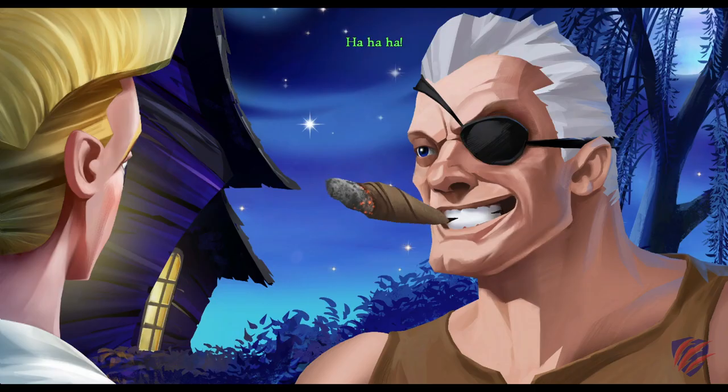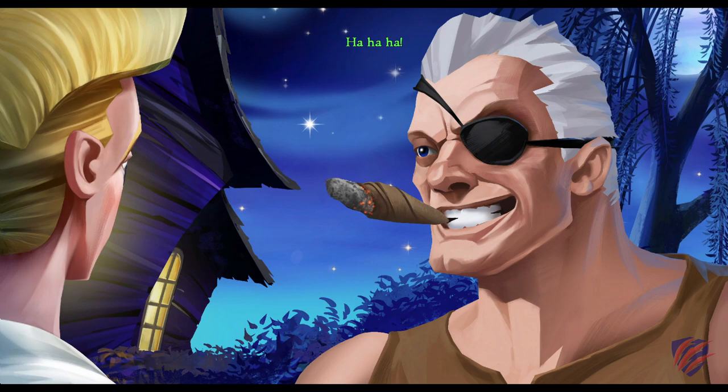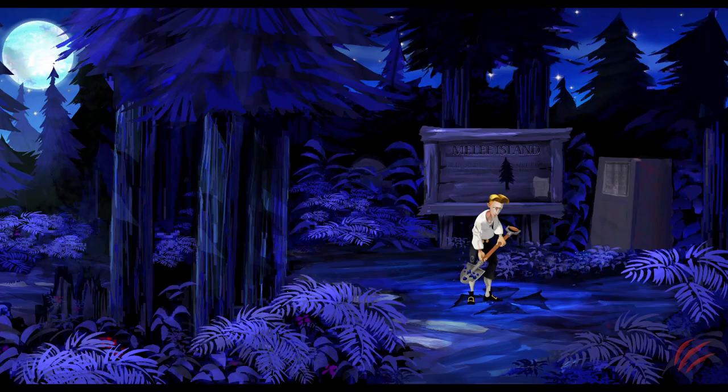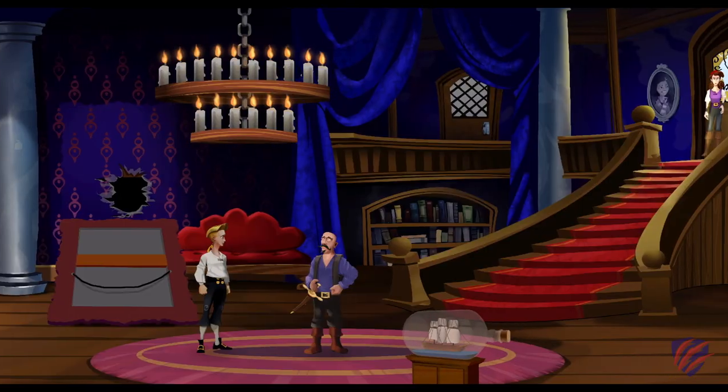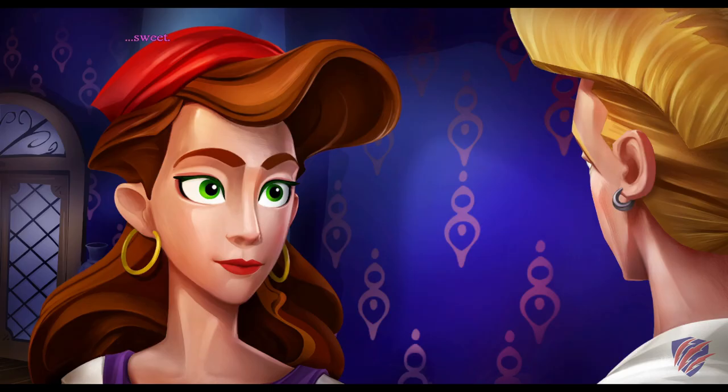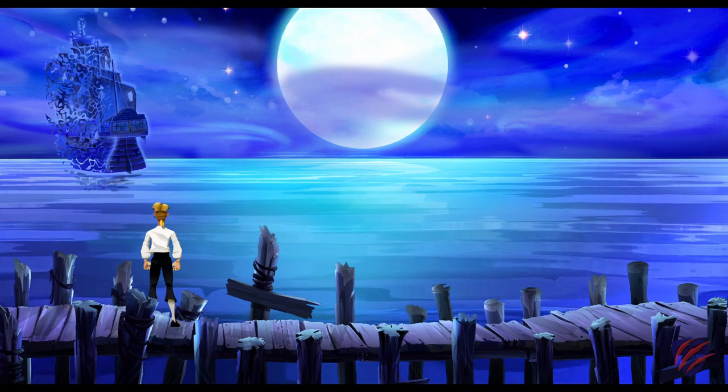First, you'll need to defeat the Mealy Island Swordmaster — insult sword fighting, this is pretty awesome. Next, you'll need to find the treasure of Mealy Island: find a map, bring a shovel. And then you'll need to steal from the governor's mansion. During your adventures, you meet Governor Marley and fall in love, only for the ghost pirate LeChuck to whisk her away to the fabled Monkey Island.